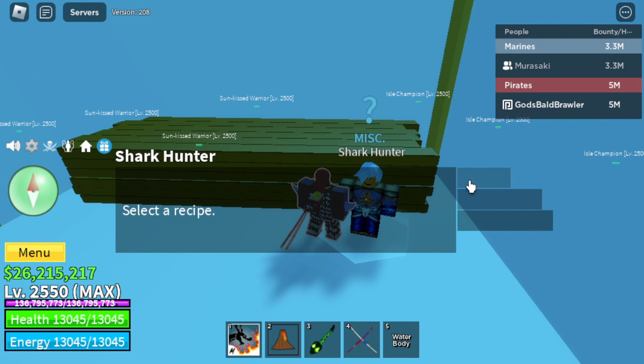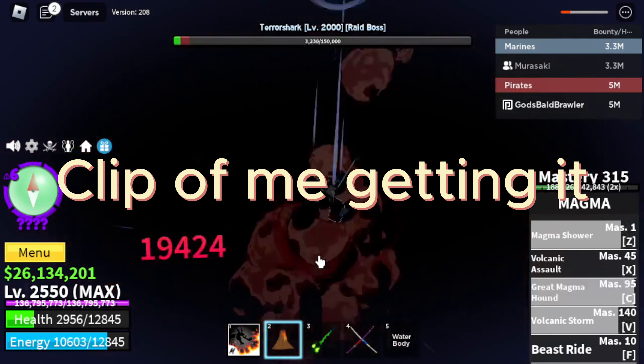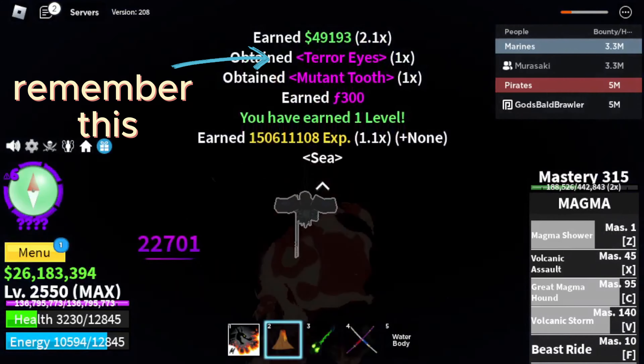What you want to do first is craft a tooth necklace. You need five teeth and one mutated tooth. The mutated teeth come from the terror shark. Aim down — they're gonna be right there. That's how you get mutated teeth.